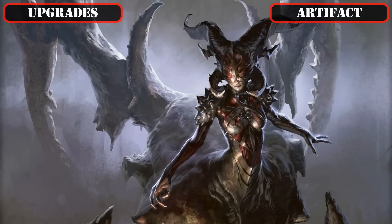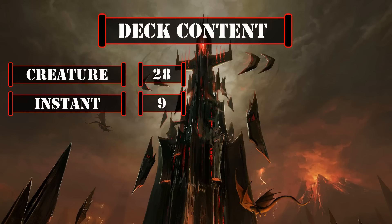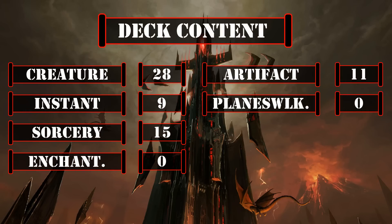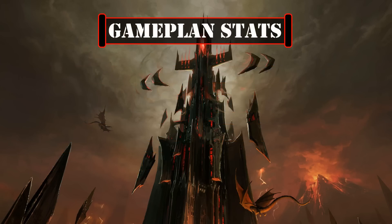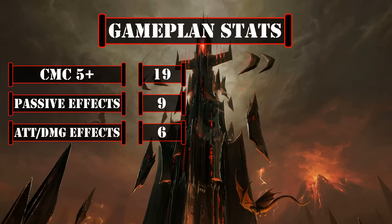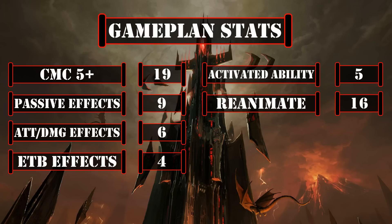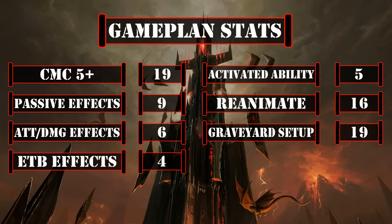So now that we've covered all 33 cards we've upgraded from the core build, let's take a look at the breakdown. This deck currently has 28 creatures including our commander, 9 instants, 15 sorceries, 0 enchantments, 11 artifacts, 0 planeswalkers, and 37 lands. Looking at the stats that matter to our game plan, we have 19 CMC5-plus reanimation targets in our 99 — 9 with passive abilities, 6 with on-attack triggers, 4 with ETB triggers, and 5 with activated abilities — along with 16 sources of either single-use, mass, or repeatable reanimation, and 19 sources of graveyard setup through loot effects, self-mill, or cycling creatures.